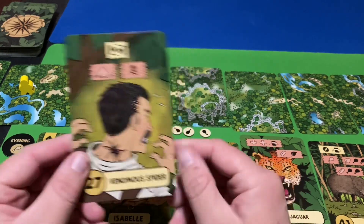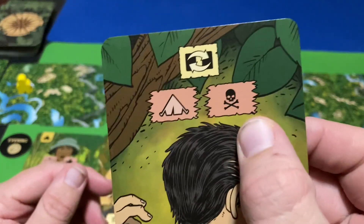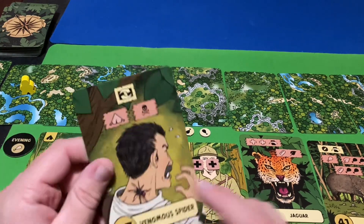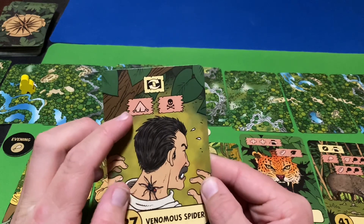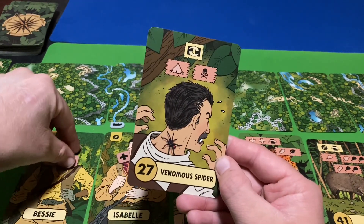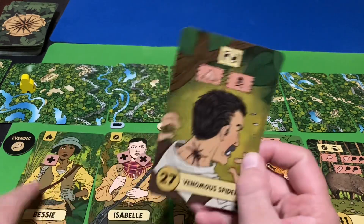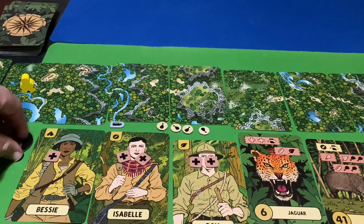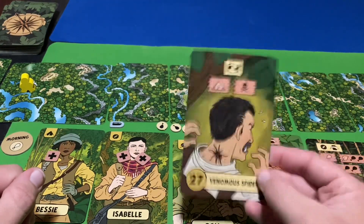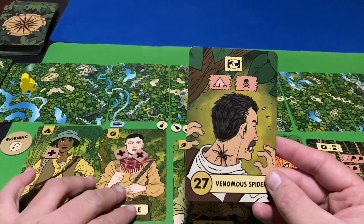The next card is the Venomous Spider. If you see this skull symbol, it means instant death — you automatically kill one of your party members regardless of how much health they have. That's never an option unless you have no choice. The other option is the camping expert gets one injury from the spider. Unfortunately Bessie thought she could handle it and got bit — now she's only got one health left. That's the end of the evening phase. I've only gotten one card closer to Eldorado in one full round, two phases. This is not an easy game.